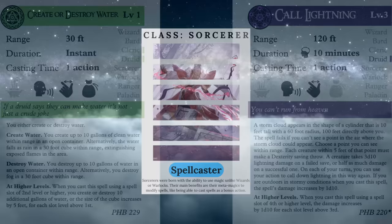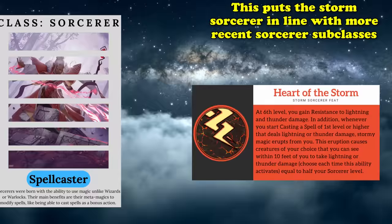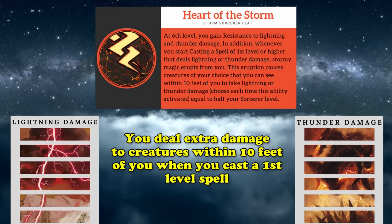While most of these spells are available on the Sorcerer spell list by default, Sorcerers in general don't have access to as many spells as a Wizard might. So being able to learn extra spells at no cost not only makes the subclass more versatile, but also puts it in line with more recent Sorcerer subclasses that learn additional spells as they level up. Heart of the Storm got a couple of slight changes as well. This ability grants you resistance to lightning and thunder damage and allows you to deal extra damage to creatures within 10 feet whenever you start casting a first level spell or higher that deals lightning or thunder damage. The extra damage is equal to half your Sorcerer level.